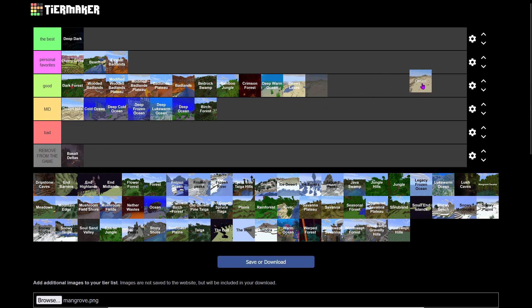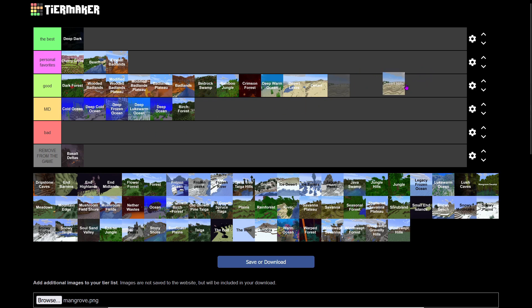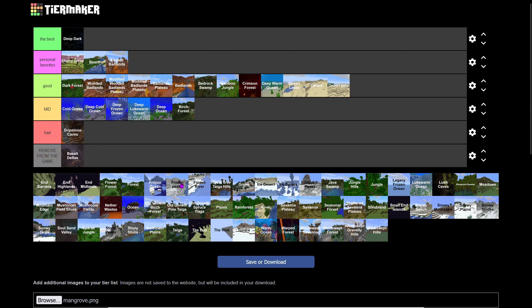Desert Hills and Desert Lakes are cool — it's like an oasis vibe. Regular Desert has the best structures in the game; desert temples are single-handedly carrying it into Good tier. Dripstone Caves — I personally hate this biome. The only good thing is copper, though it does look really cool.